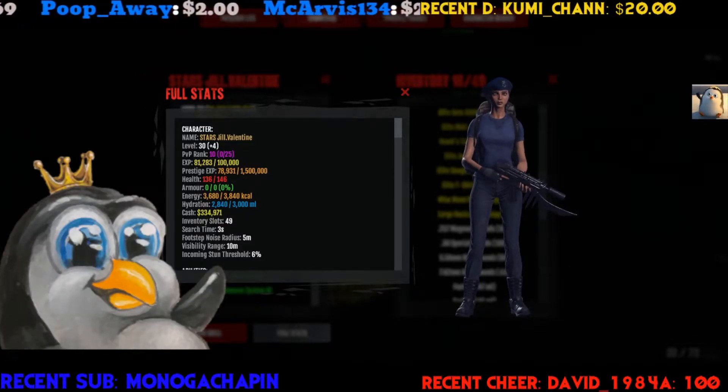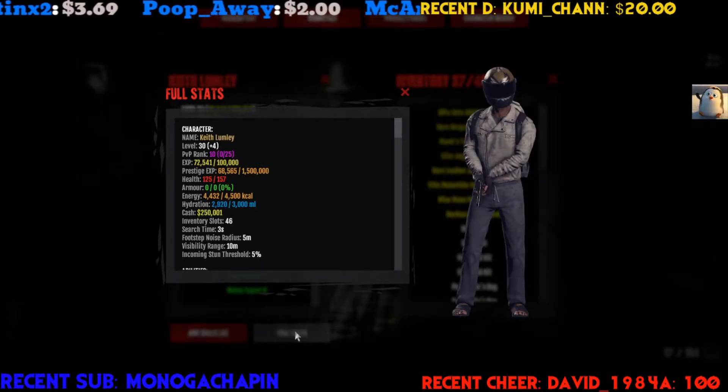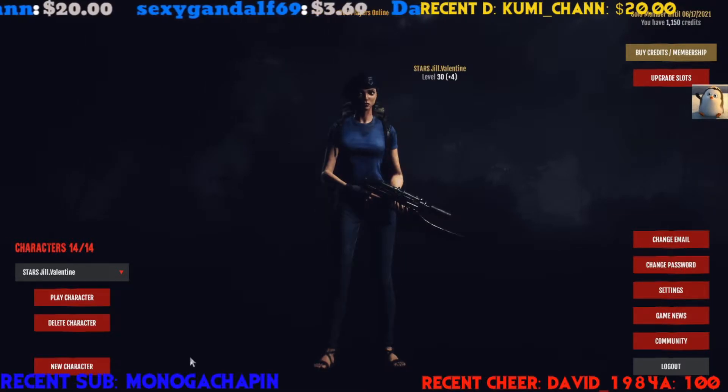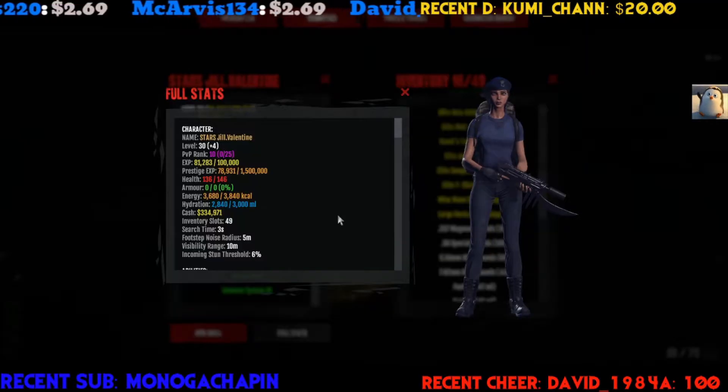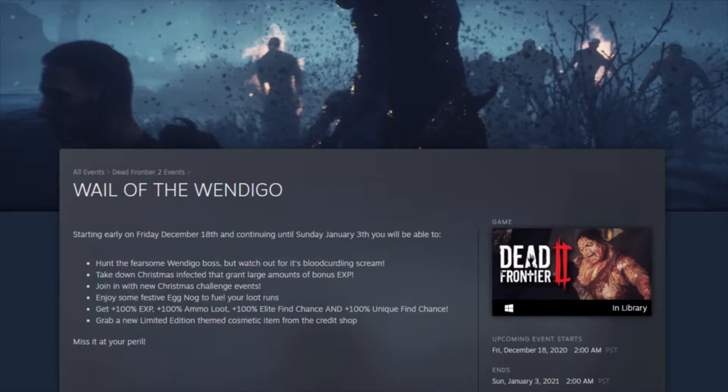Angelo here, welcome to my channel and welcome back viewers. So yesterday I was able to get Keith Lumley to Prestige 4, so now all my last three — Quint, Jill, and Keith — are all Prestige 4 Level 30. I just need to give them that final prestige, and considering we have this gigantic 100 XP bonus, I'll have them all Prestige 5 Level 30 before level 50 drops.